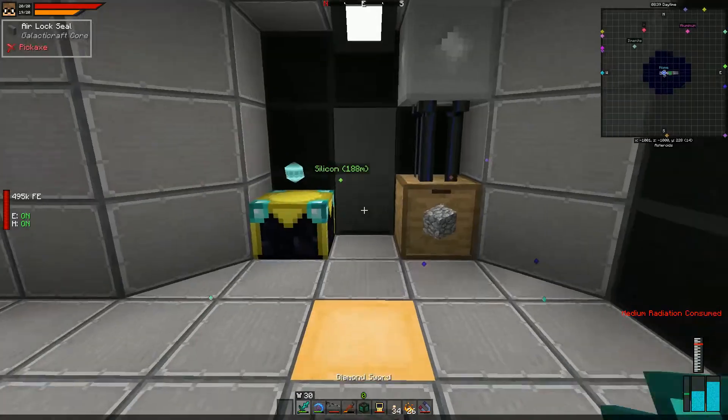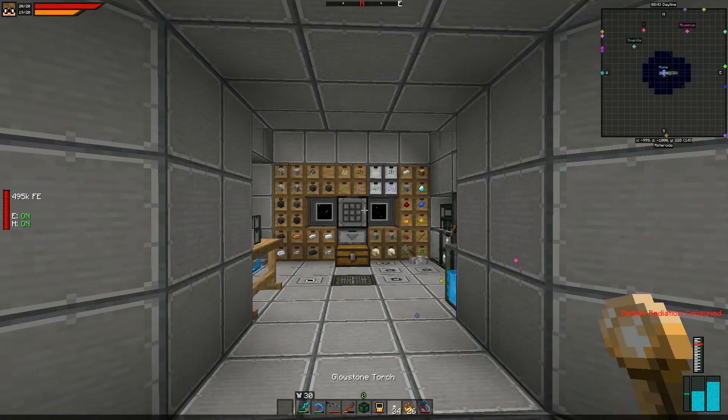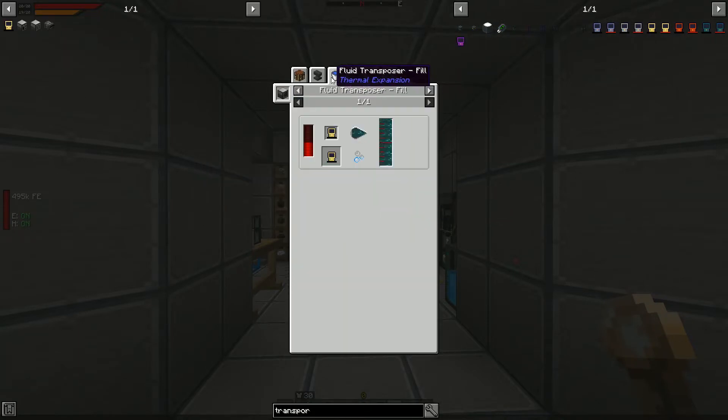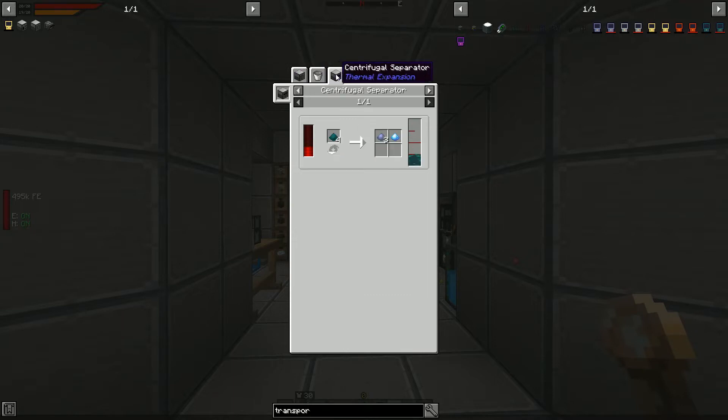By default, these transporters operate on both RF and resonant ender. Resonant ender is unfortunately something that doesn't seem to be readily available in this pack — but wait, we CAN make resonant ender! Let's try that.